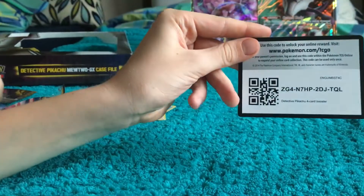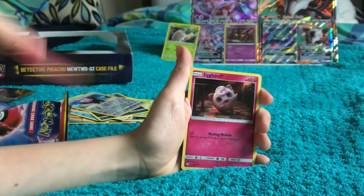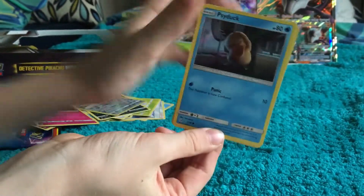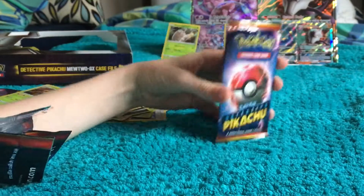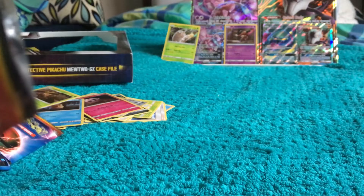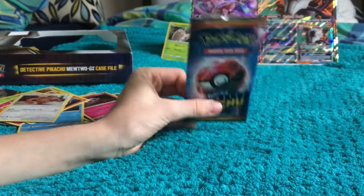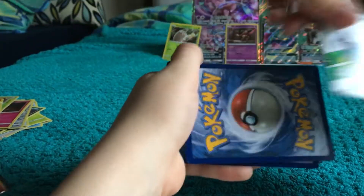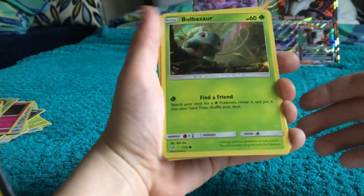Here's the next Detective Pikachu four-card booster. First up we have Snubbull, Jigglypuff, Psyduck — my favorite Pokémon — and a Ludicolo. We've got two more packs left. Great artwork here — I love what they've done with these, taking it straight from the movie. Next pack: code card, magic card, Bulbasaur...